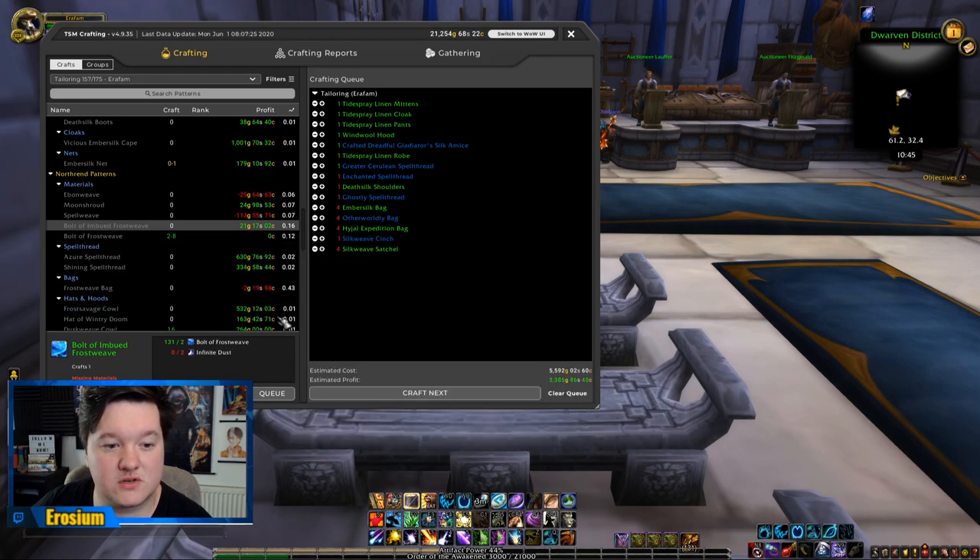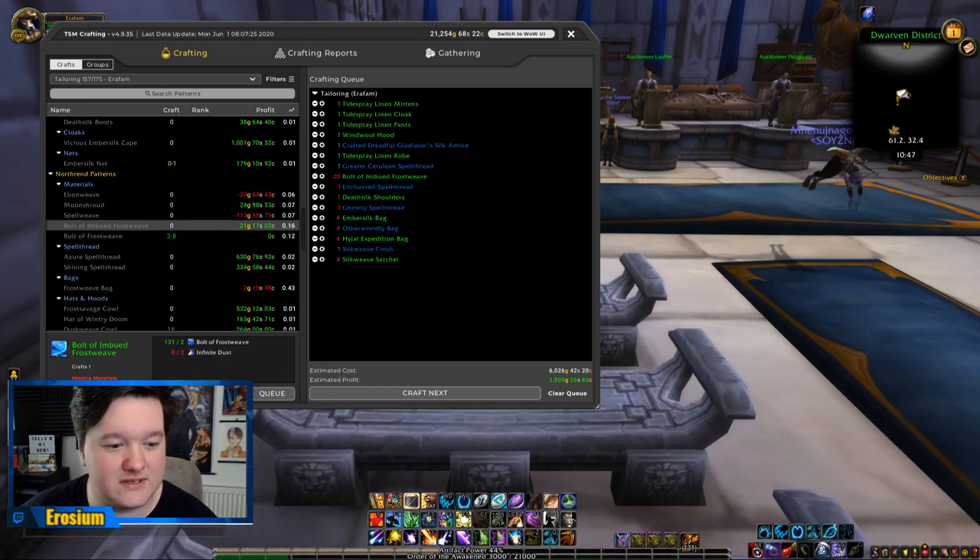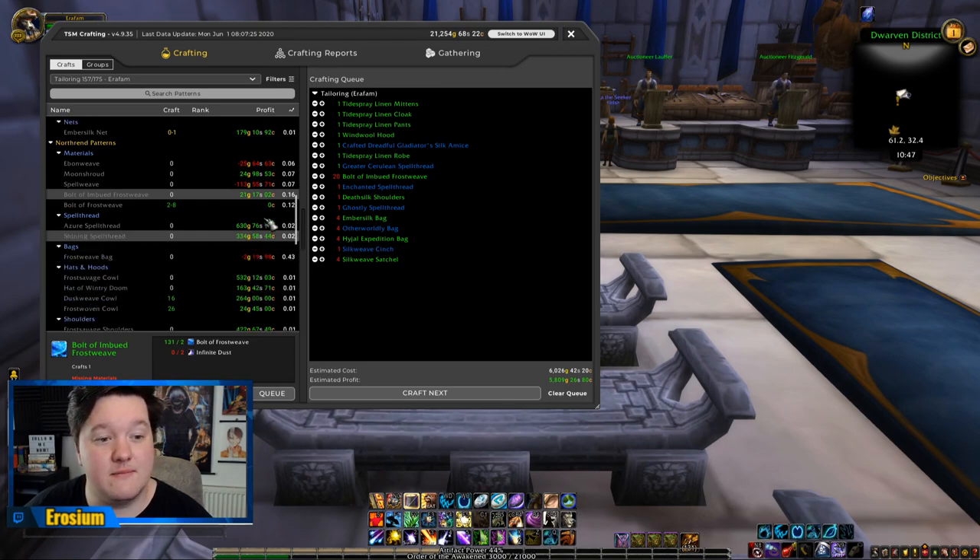Bolt of Imbued Frostweave actually has a really good sell rate and is very profitable, so definitely worth looking at that. We're going to make 20 of these as an experiment. It's saying we'll make 21 gold profit per Bolt of Imbued Frostweave — that's pretty incredible considering it's got a 16% sell rate. Make 10 and that's 210 gold; make 20 and that's 420 gold. Let's queue that — I want to try it. A lot of people are lazy and will just buy bolts straight from the auction house rather than crafting them themselves.